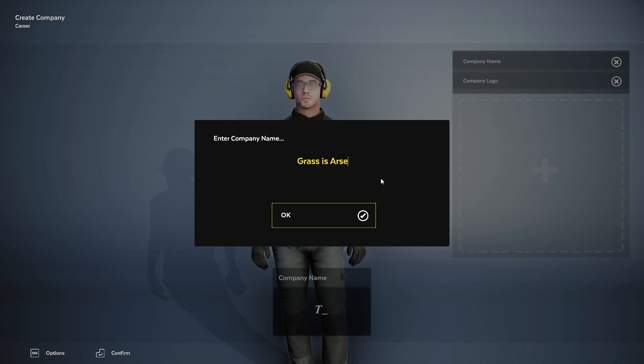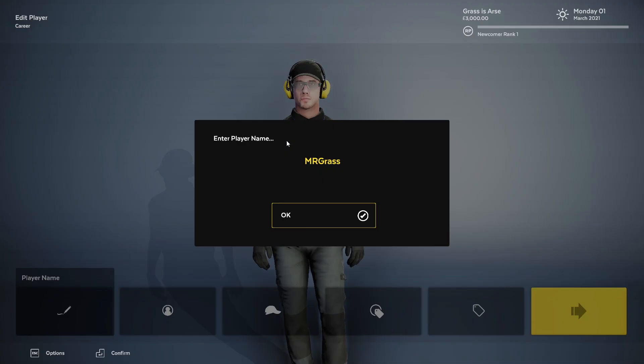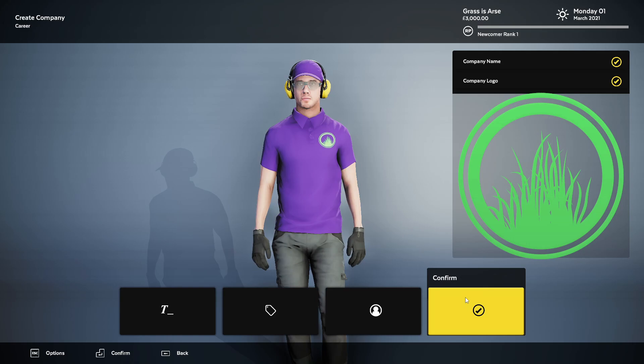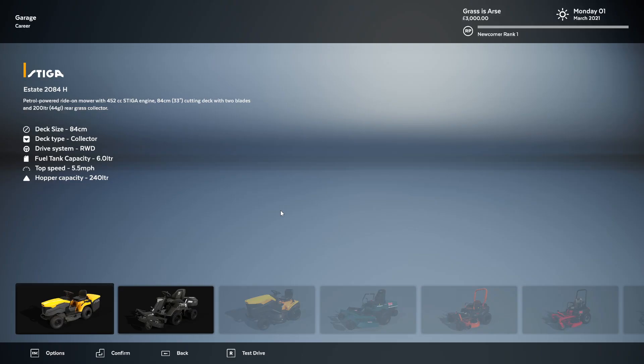I've got my company name. I'm such a grass's arse. Get rid of it all. Company logo — why not? Mr. Grass. Uniform colours on my hat and everything's purple.